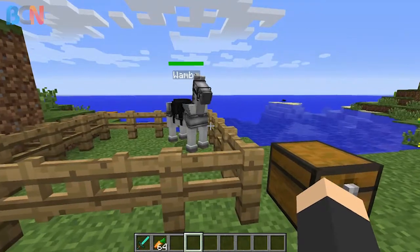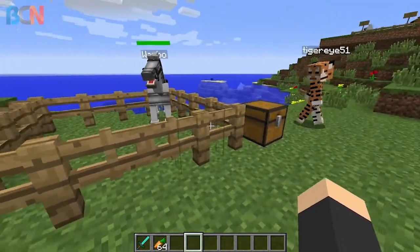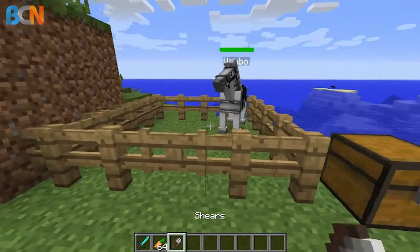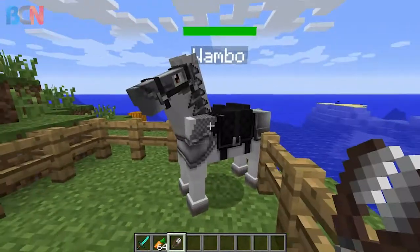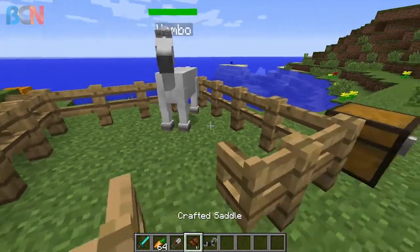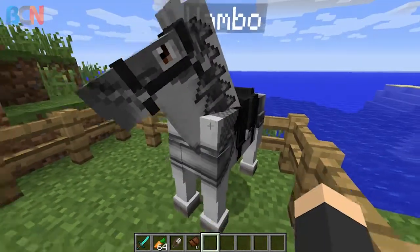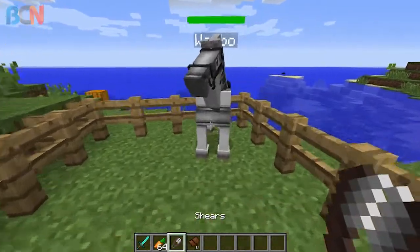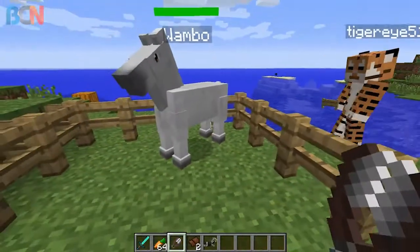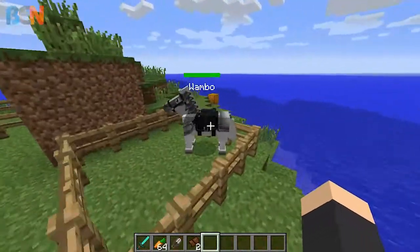So how do you get the armor off? All you do is use shears on them and it should come right off. It also takes off saddles, and literally anything in this mod that you can put on — horse armor, saddles, ostrich stuff, wyvern armor — anything you've put on, you can take it off with shears.